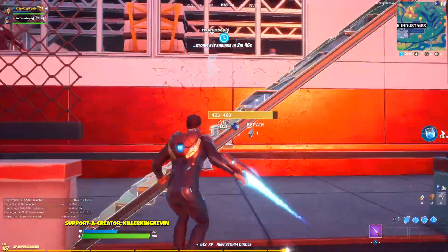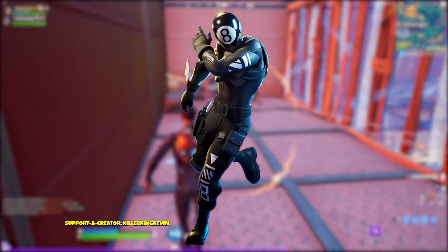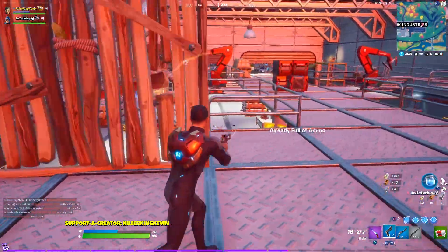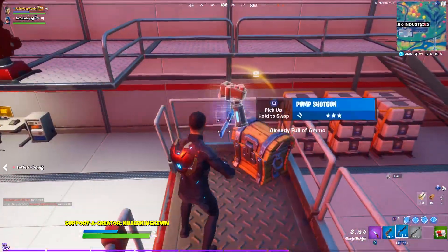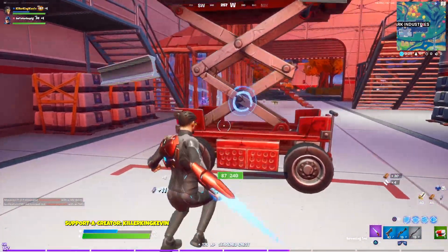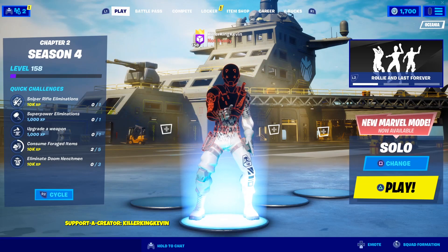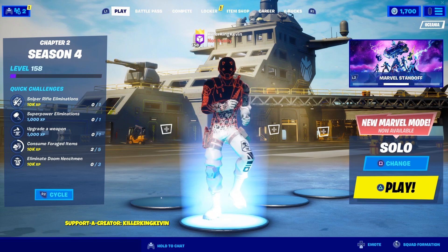This time Fortnite is using the corrupted style from Chapter 2 Season 1, which was for the 8-Ball vs Scratch skin, and adding it to 3 different skins. So if you take a look at the Scratch skin in your locker you'll be able to use the normal edit style and the corrupted edit style. Now depending on what level you reached in Chapter 2 Season 1, that's how corrupted your skin would be.